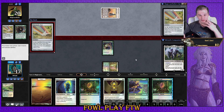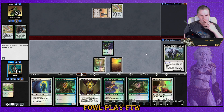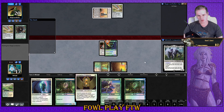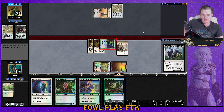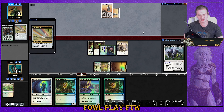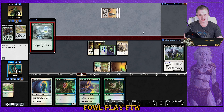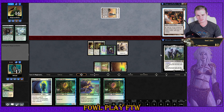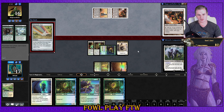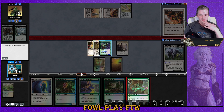The league hasn't been going super splendidly. Last match the burn player had variance in his favor. This opponent kept what looks like a pretty bad hand — a double Tower hand that missed on the second Tron land. I think they have Sylvan Scrying and were hoping to guarantee the land off Ancient Stirrings but missed altogether. We draw Ethereal Armor for a decent clock. There's the Sylvan Scrying. This might be the first time in a long time my Tron opponent hasn't assembled Tron by turn three.